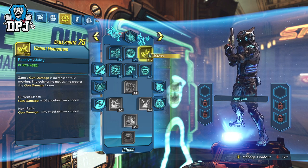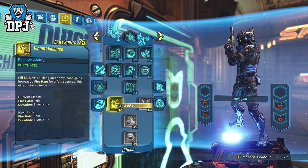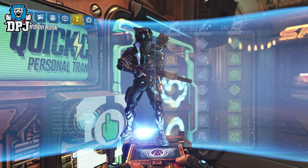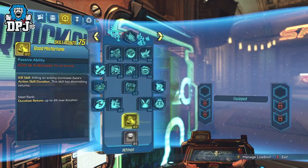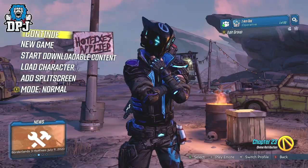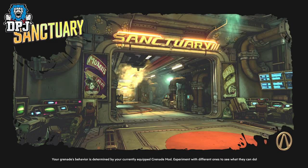If that happens you'll have to respec and start again. So create more lag by spamming those bumpers. Then, while your total available skill points number is still frozen, spam your bumpers quickly and quit out of the game — because it has a habit of the lag catching up when you press start and go to quit.